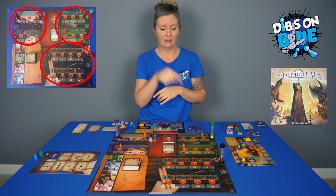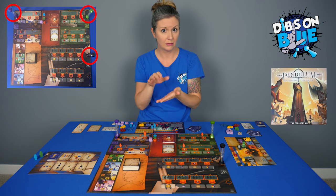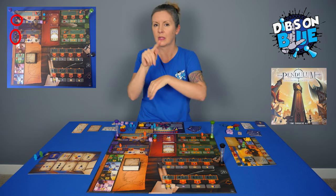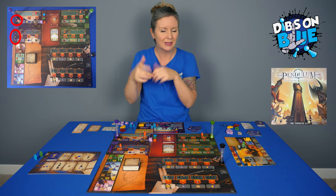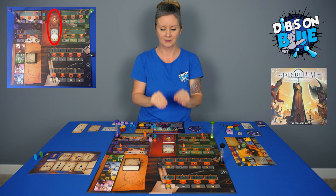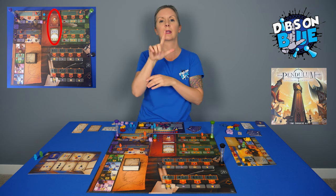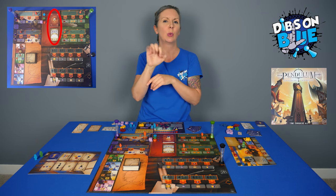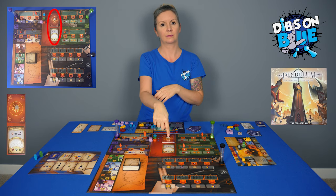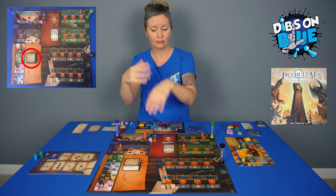The main board has three different colored sections where the matching colored sand timers should be placed. Put each sand timer in the first gold circle of each area. The purple area also needs three small time tokens in each of the other empty circles. Shuffle the achievement cards and place them face down on the board, then flip one card face up. If there are four or more players, the legendary token should be placed on the face up card. For a one to three player game, it should start on the achievement deck.